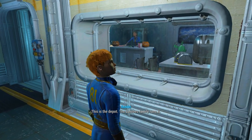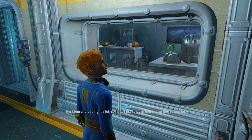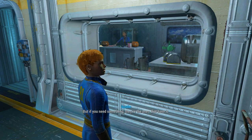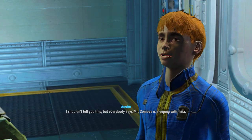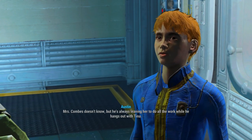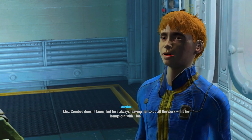This is the depot — the Combs family runs it. Erin and I are best friends. Her mom and dad fight a lot, so I don't like to go in there when they're around. But if you need something, they're the ones that have it. What do they fight about? I shouldn't tell you this, but everyone says Mr. Combs is sleeping with Tina. Mrs. Combs doesn't know, but he's always leaving her to do all the work while he hangs out with Tina.